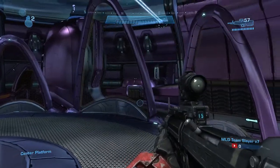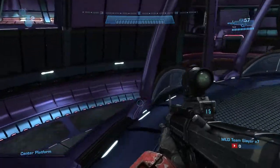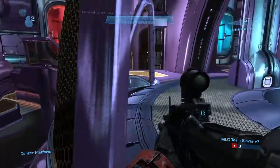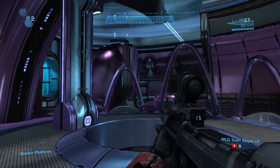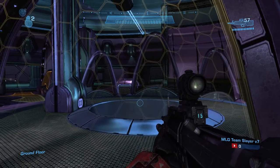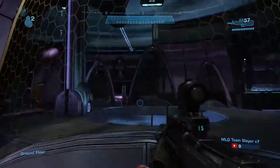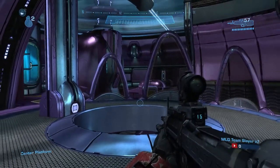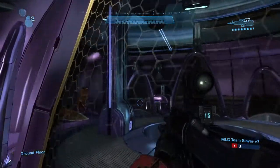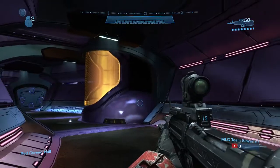If you're stuck in a gunfight at top mid and want to avoid grenades, you can hug the outside edge of the area. There's a small lip you can hang onto — if you feel around the edge while backing up in a gunfight, you can crouch jump up and hide on that lip. It takes practice and map knowledge to get the tolerance right, but it provides solid cover and lets you dodge grenades effectively.